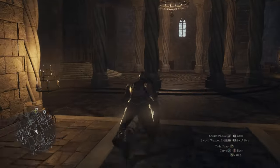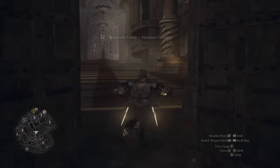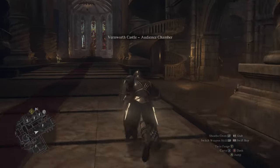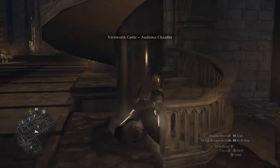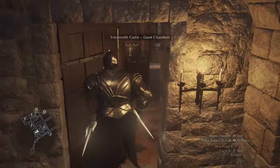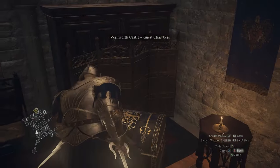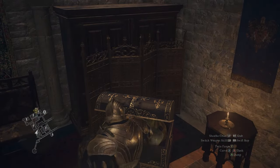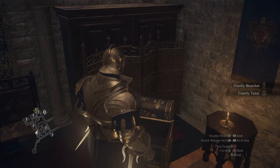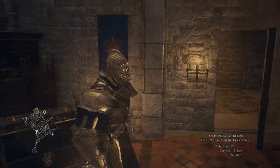Head through here into the main chamber, up the spiral staircase to the second floor, then into these guest chambers. In that trunk you can also get a free set of courtly attire — a welcome respite from all that hustle and bustle.